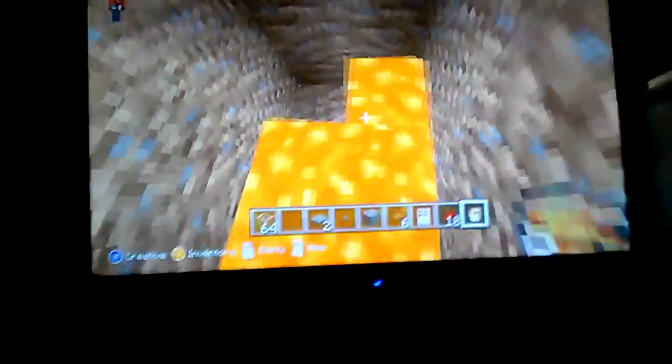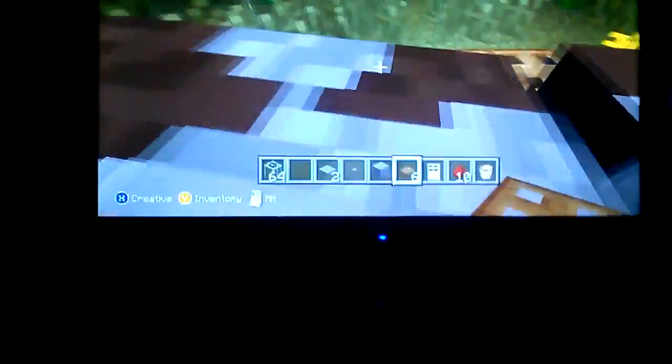Then, what you do, take your lava bucket and just fill in the bottom part of the floor. And then take your trap doors and put them at the top. Go in like this, make sure it goes down like that on that side. And on this side, make sure it goes down like that. Then you're just done with those two items.